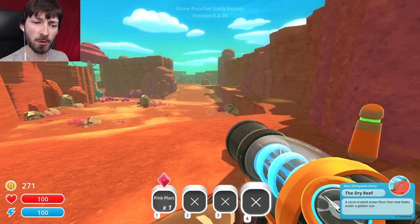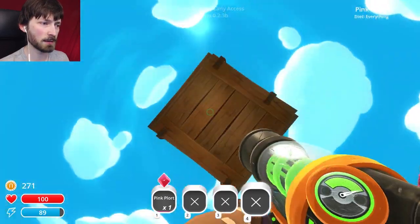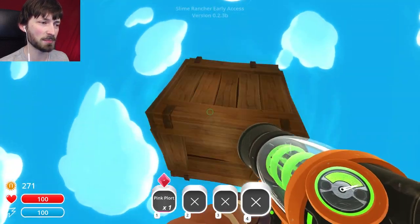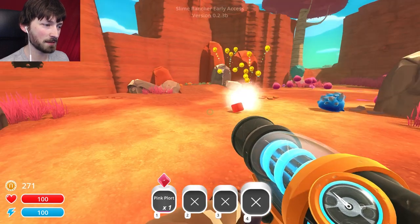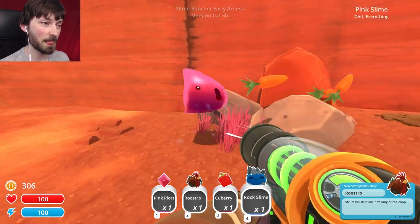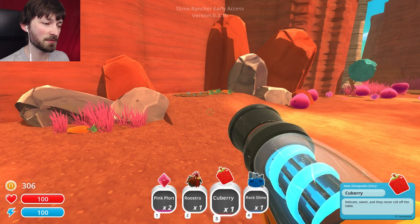Let's go out here. The dry reef — a coral-crusted ocean floor that now basks in the desert sun. What are you? Can I break you? I want to see what's in this thing. There we go, that did it! And — chicken, chicken! I got a chicken. Oh, a rock slime! Okay, we're gonna suck up... why can't I suck you up? Ow, you're just hitting off my thing. Oh I see, I have a berry — I don't have a spot.